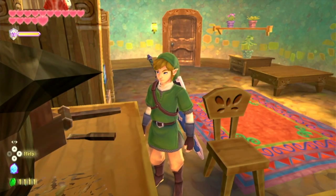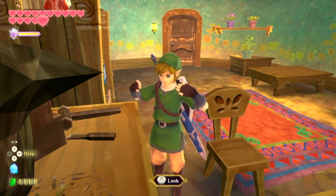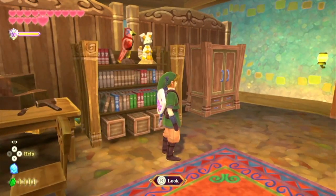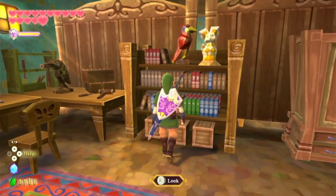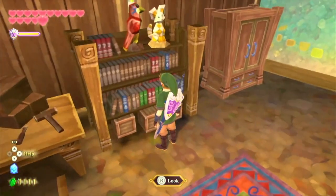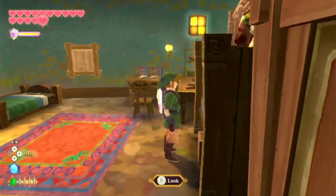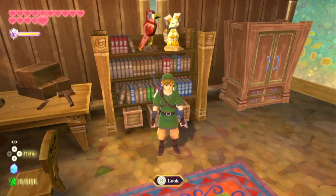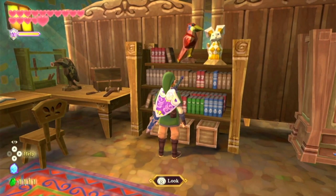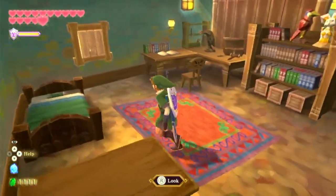Starting off our list, we have the Secret Hidden Crimson Loftwing. So this is in Link's room in Skyward Sword HD. If you go to this bookshelf, you will see on the top of it a Secret Crimson Loftwing. It kind of resembles the animal that Link rides in this game — it's crimson, just like the one he rides. We also have another little cat animal, some sort of pet they have around Skyloft. It's a Secret Crimson Loftwing you can check out in Link's room.